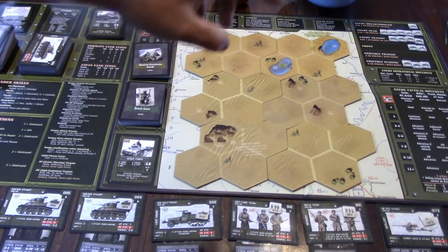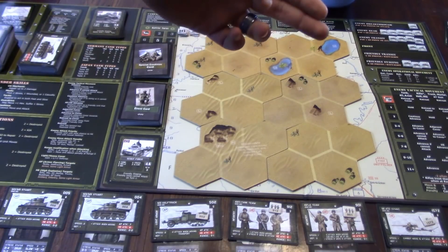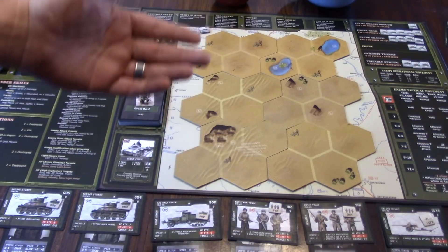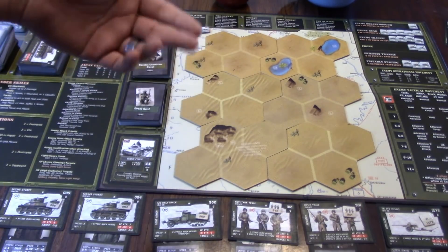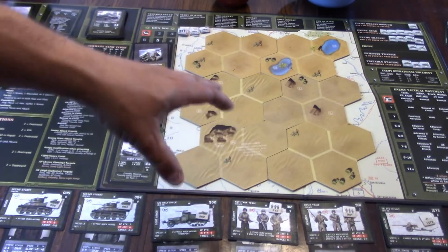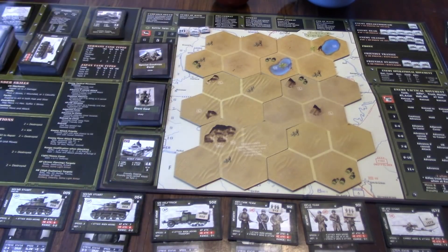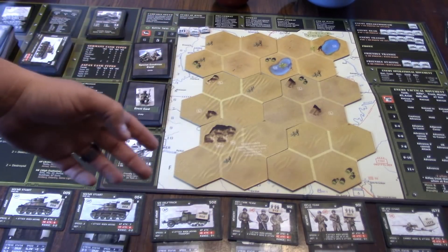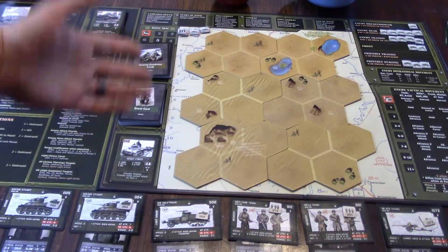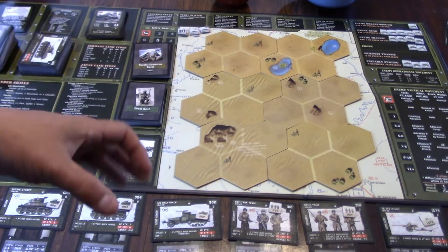Trucks and scout cars can reduce the SO point cost of attacking. When you attack enemies farther away — in the enemy transit, rear, or breakthrough areas — it costs one, two, or three SO points. Placing a truck there reduces that cost. Scout cars assigned to a battalion you're attacking give you extra battle turns. You start with five turns per battle, and each scout car adds a turn. The book recommends placing scout cars by your battle turn track so you remember the extended battle length.